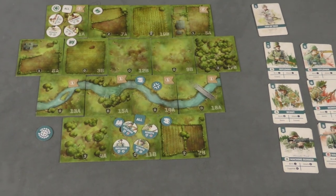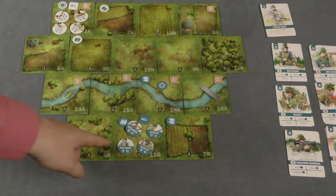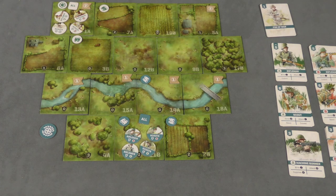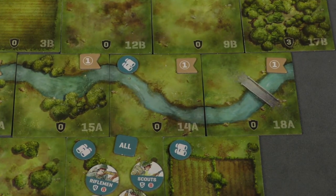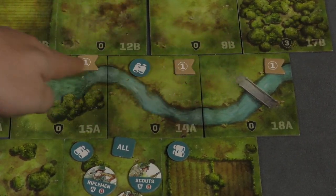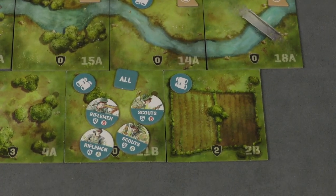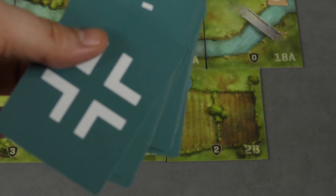Here, next to the board, I have all the German cards in supplies. You also have your units placed on the board — I've got Rifleman A and B and Scouts A and B here. What players are doing is trying to accomplish the goals of each scenario. In this particular scenario, you want to have a control marker and six control point values. The first person to control six is going to win the game. Each player shuffles their deck and the game begins.